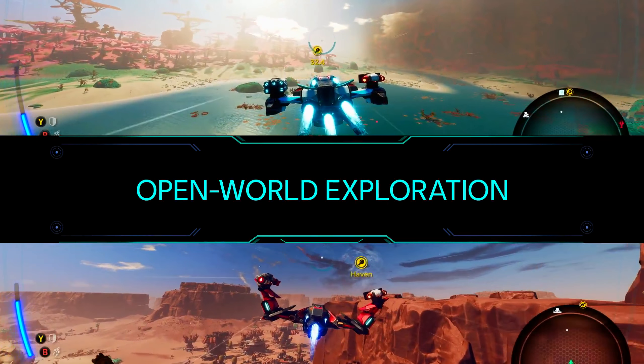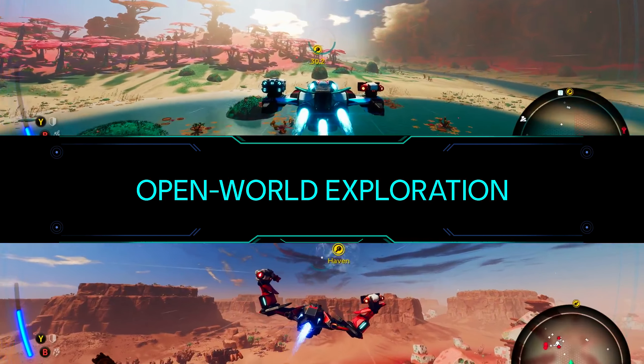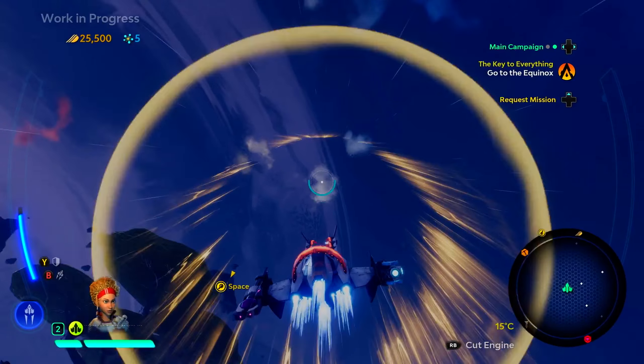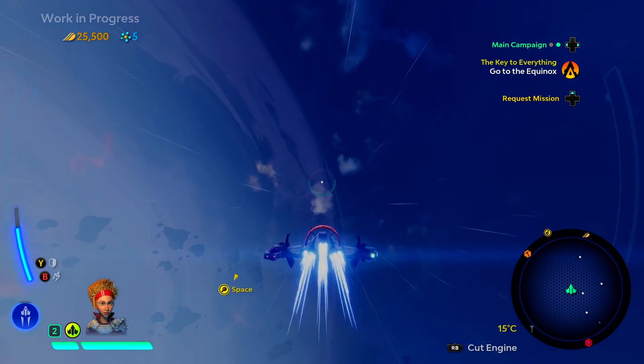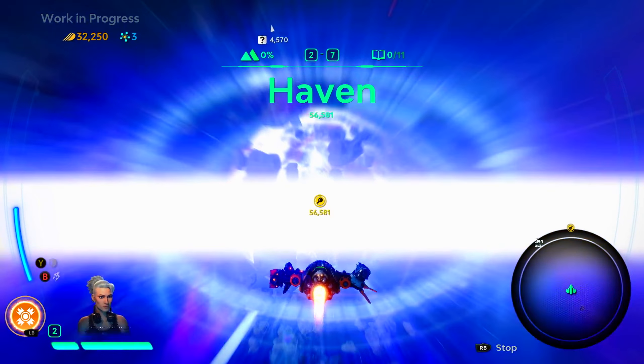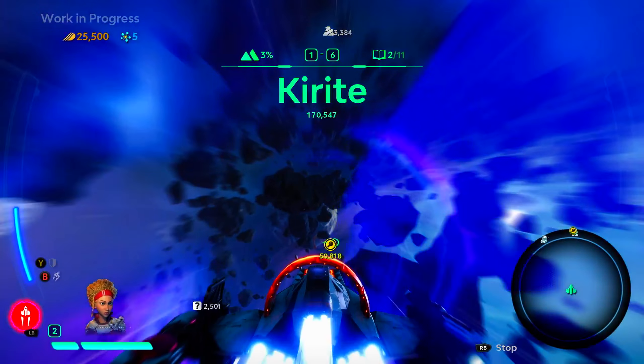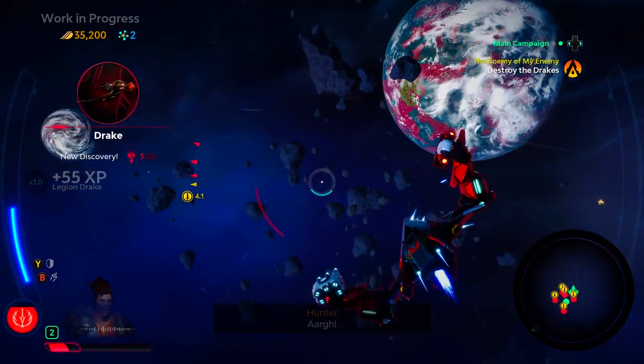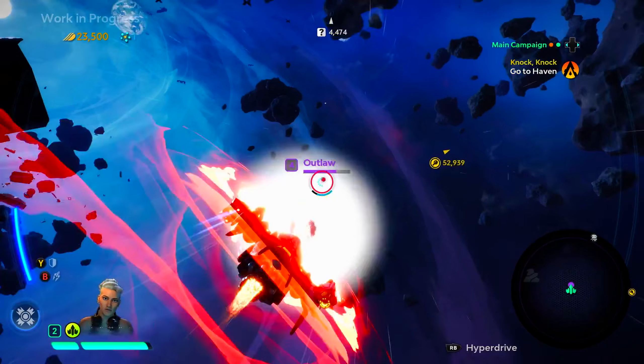Speaking of exploring, you'll be doing a ton of it while traveling through the completely open-world Atlas star system. You can engage your hyperdrive for interplanetary travel whenever you like. You'll have to navigate through more than just asteroid fields — outlaws around the system have placed hyperspace traps and can ambush you at any moment.